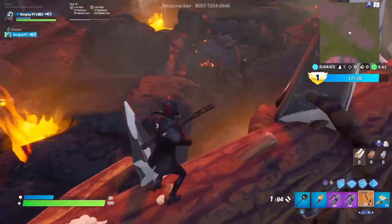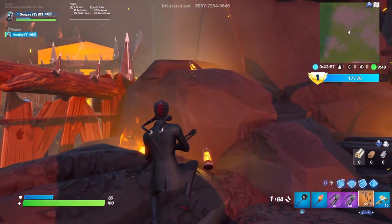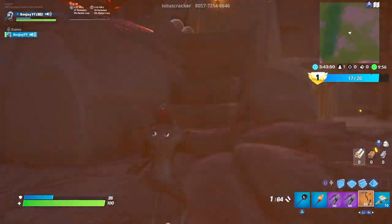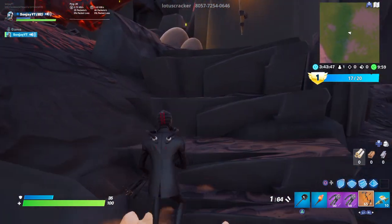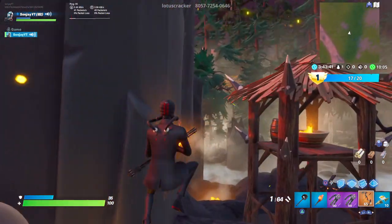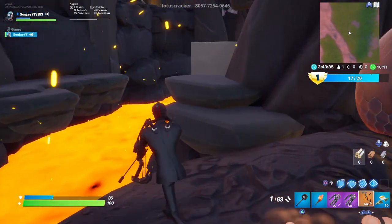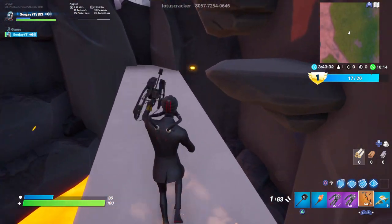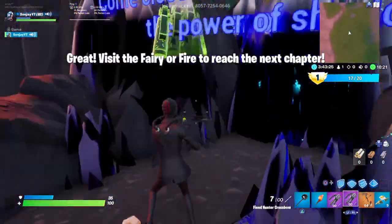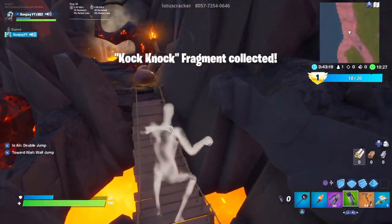It does say one fragment here guys - I'm missing one somewhere, not sure. What you want to do is come over here. If it's not open, what you've got to do is shoot this button - that should open it. You shoot that button and this will open for you. It's quite a tucked away little button. Then you get some shadow bombs. Come along here guys.